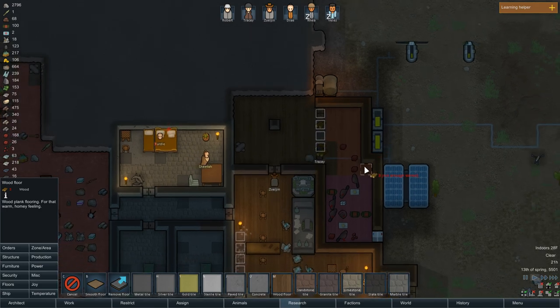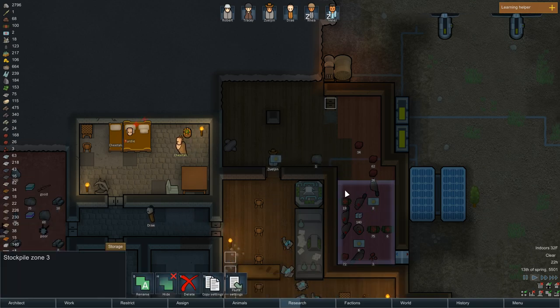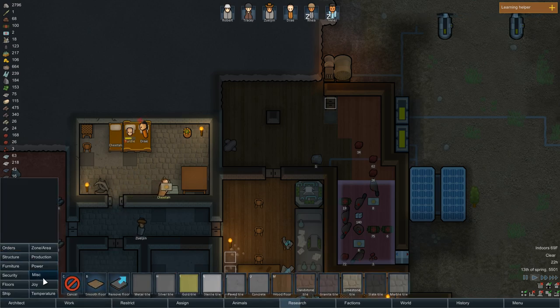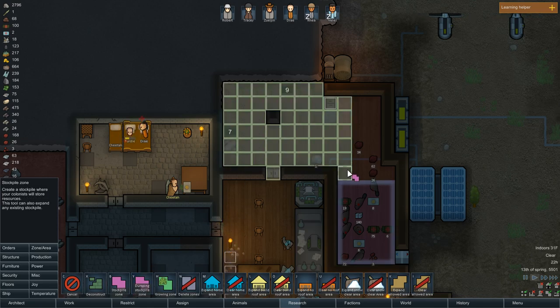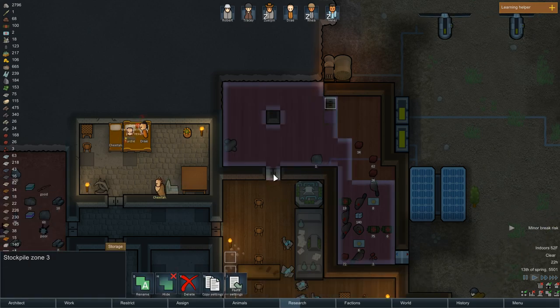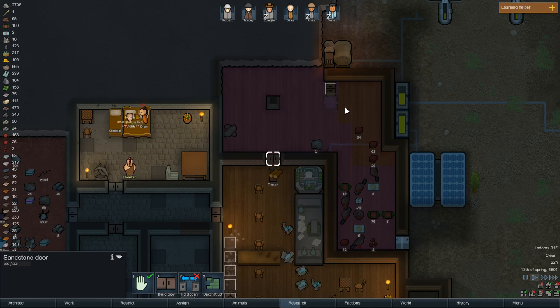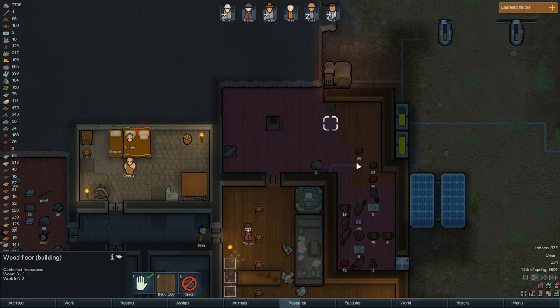All of that is going to be floor. And all we need to do is change the rest of the stockpile zone. I wish you could just expand it — copy settings, rename, hide. We'll copy the settings for sure. Under Zone, Stockpile Zone — paste settings. So we can put food everywhere in here. I hope they don't do anything stupid like try to put it in the doorway. Also, what is this — building wood floor? Got it.